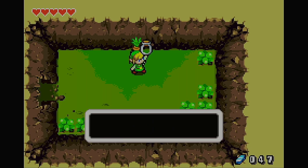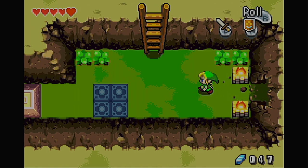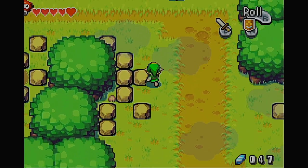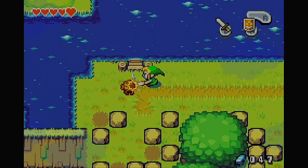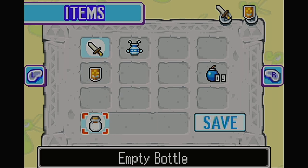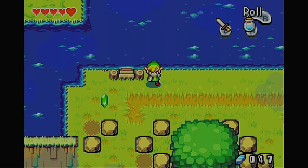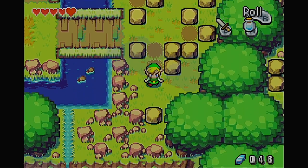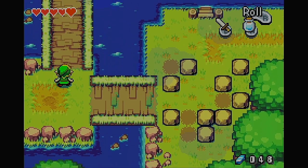There we go, our first empty bottle. I do remember what we're going to want to put in here, so I'll just do that on the way to our destination. Let's see, can I do that right here? We're going to want to get water inside it. Can we lift these? Oh, we can. Okay. Still not many places we can go just yet.